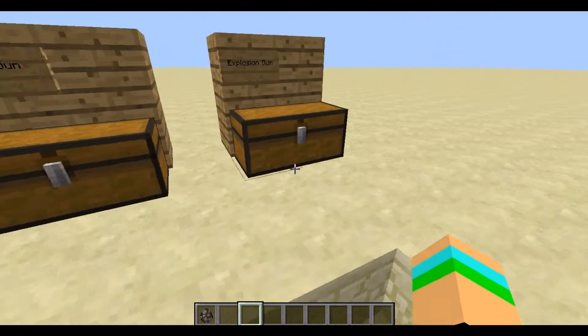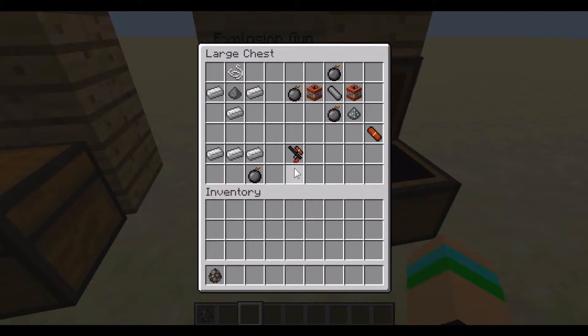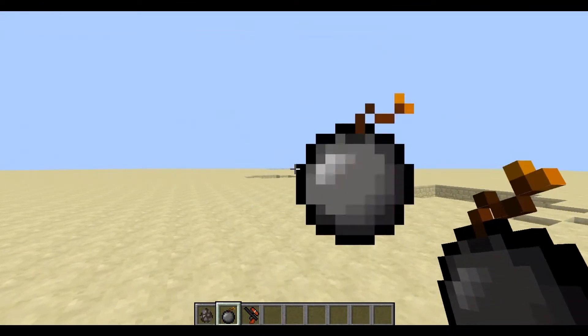So this is the new gun that has just been added, which some people may not have seen. This is the explosive gun. It adds 3 items: a bomb, an explosive gun, and the canister. To craft the bomb you'll use a piece of string, a piece of gunpowder, and 3 iron ingots. To craft the gun you'll need 3 iron ingots and a bomb. To craft the canister you'll need 2 bombs, 2 pieces of TNT, an empty canister, and a reinforced gunpowder.